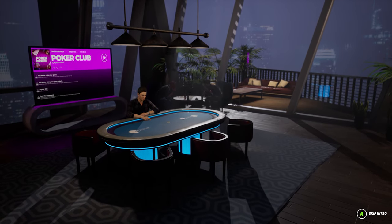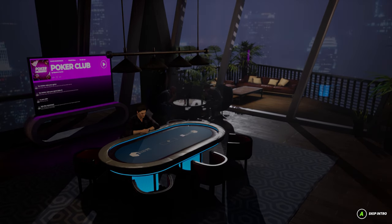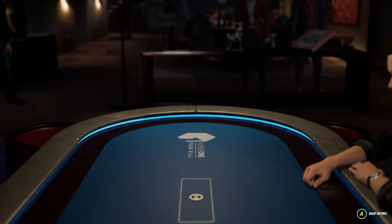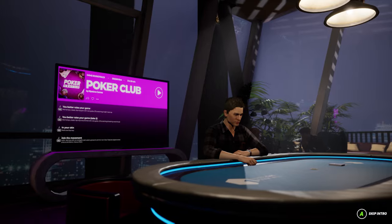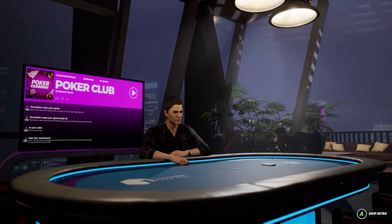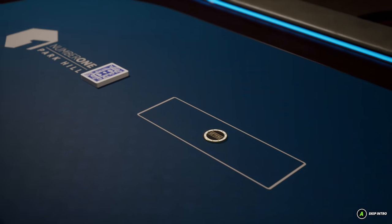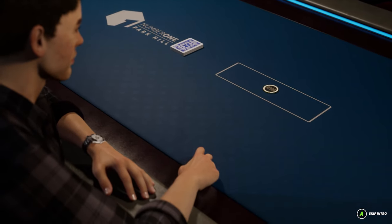So this is number one Park Hill, one of the seven locations you'll get to play in Poker Club. It's a private suite in a top-story New York penthouse overlooking Hell's Kitchen, and in the PCC Tour you'll play mid to high-stakes invitational games here. Every location has a unique atmosphere with a tailored soundtrack too, and this one has a nice eighties vibe.